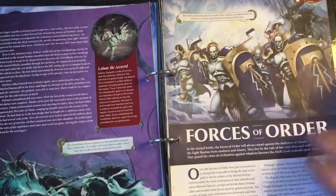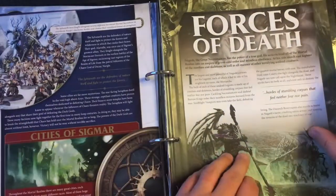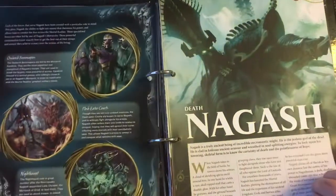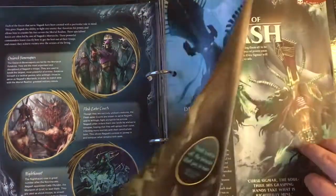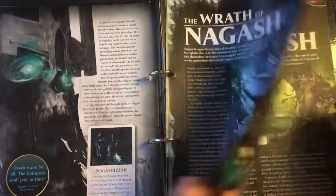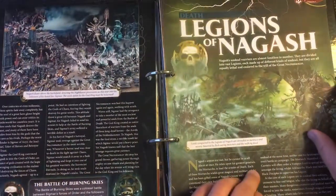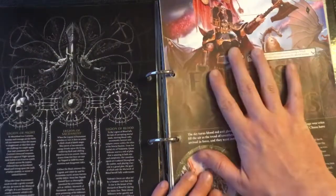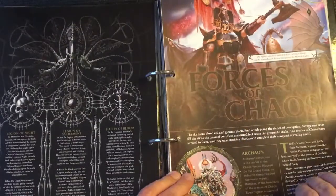And then we've got this week's issue, which is Curse of the Hunter, which talks about our Dreadblade Harrows. Then we move into the Order section — just a brief description of the Forces of Order — then the Forces of Death. That section's slightly more fleshed out to date, so we learn about Nagash, the Wrath of Nagash, and the Legions of Nagash. Then we move on to the Forces of Chaos, of which we got the first page today, learning about Archaon initially.